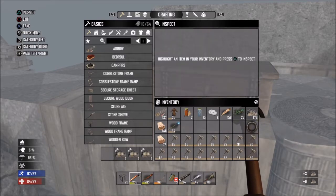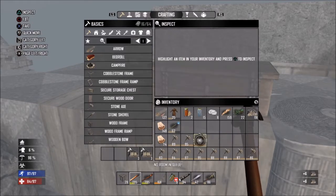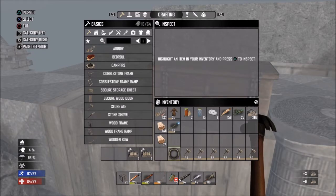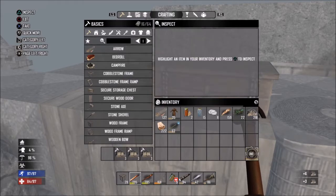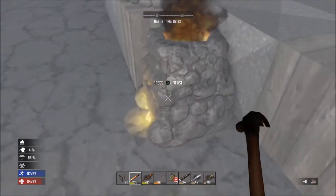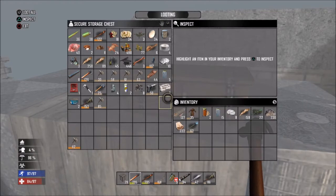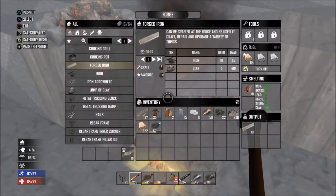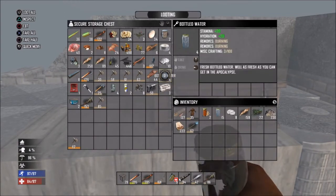After we have enough forged iron we'll craft everything we need and head out, because we're going to need a lot of stone and clay — we have to build some defenses. I think we have enough time to do that. Oh, I forgot to craft the grill — I need a grill — but right now this is more important. Let's drink something and eat something.